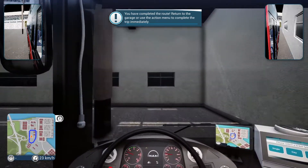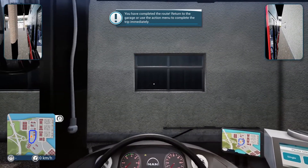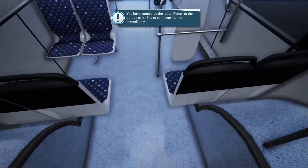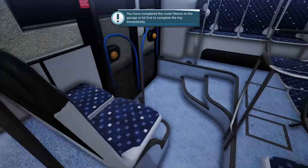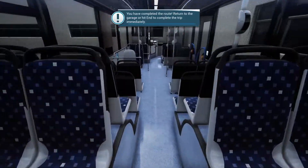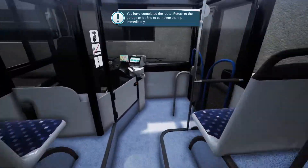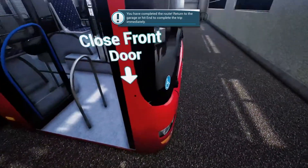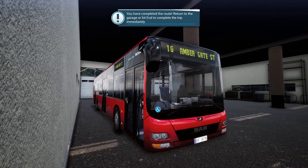There we go, let's stop. Lights off. Double check for rubbish as well because there might be someone who's left some rubbish on the bus. Although I think it's actually clear — our passengers have actually behaved themselves and taken their rubbish with them. Let's disembark the bus, close the doors, and there we go.